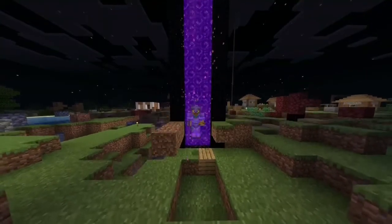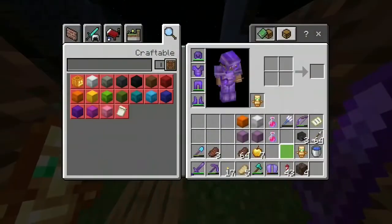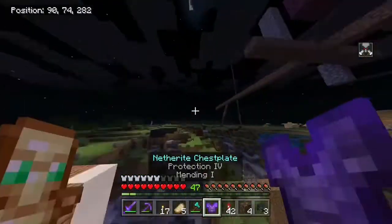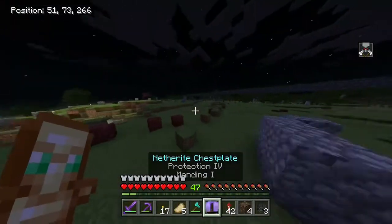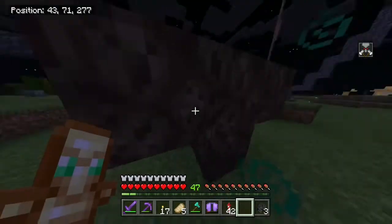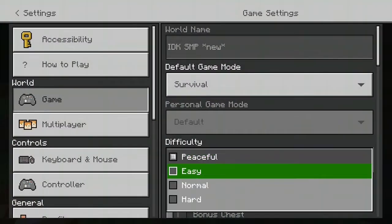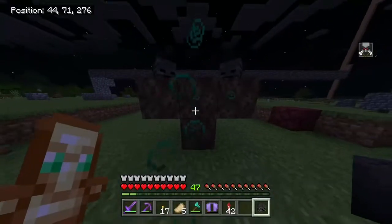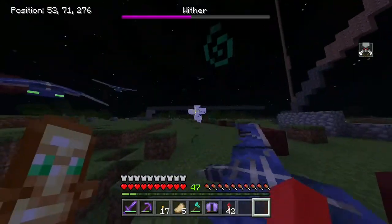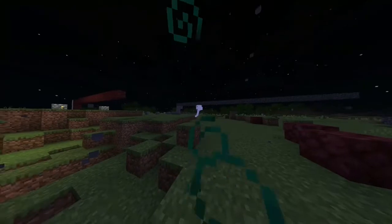Hello everyone and welcome back to another video here on the I Don't Know SMP. As you read in the title, I'm going to be spawning a wither here at spawn — my goal is to create as much destruction as possible. Usually I just use TNT, as you can see by the craters, but TNT takes a very long time because on Bedrock I don't think there are any creeper farms you can make, so you just kind of have to wait at night and farm a bunch of creepers like normal.